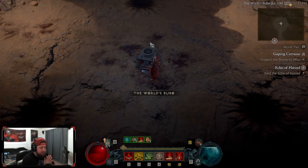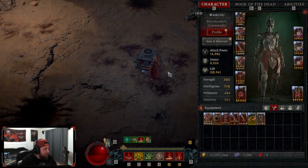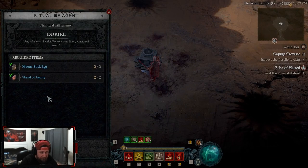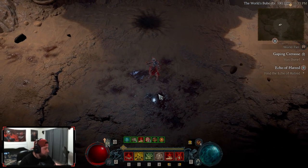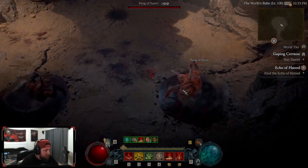What's up guys, War here, welcome back to the channel. Today we are going to be taking my blood surge necromancer build and taking down Uber Duriel. We're going to slap him in the face and see how the build goes — let's get right into it. Let's get the summon and see how we do. Let's take him down with my blood surge build.